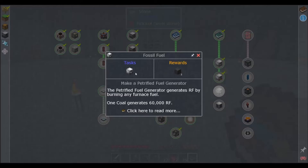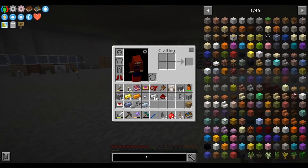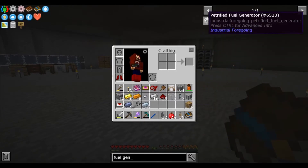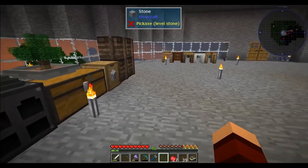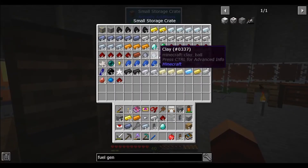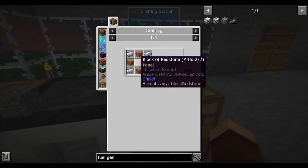Let's pop back over to technology and see if we can make this guy. What is this thing called - Petrified Fuel Generator. Let's look it up - there's this guy right here. We need a couple gold gears, a diamond, and we should hopefully have all the rest of the stuff on us. We do have some diamonds, nice.